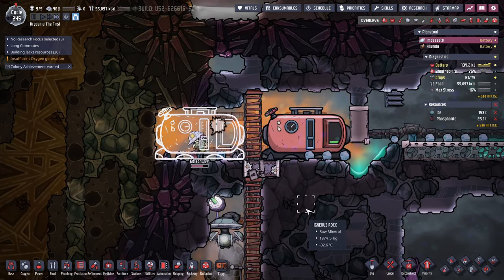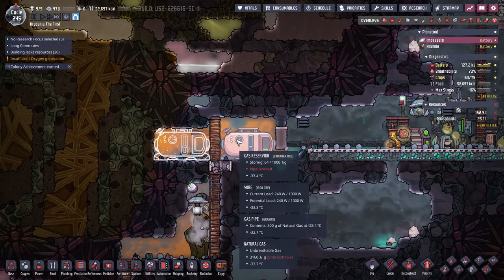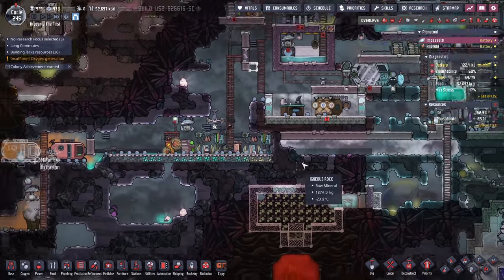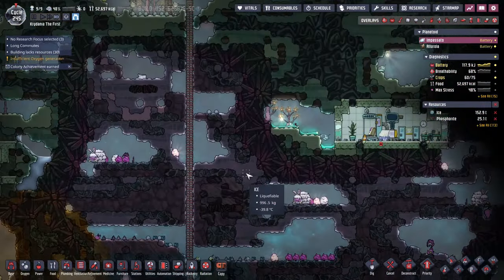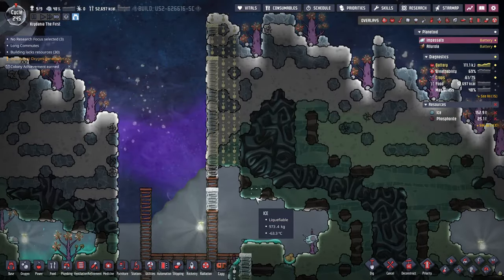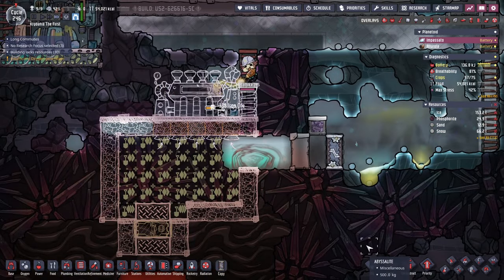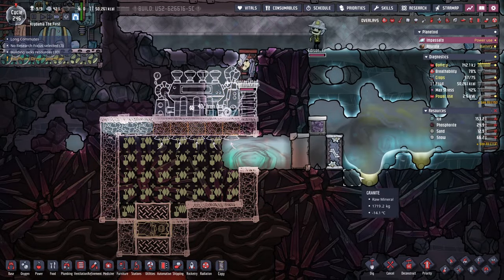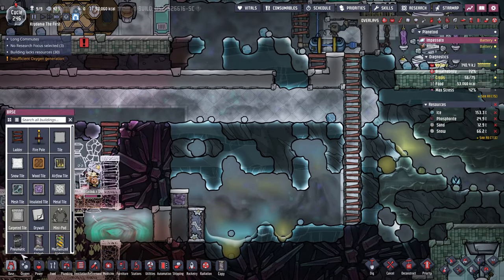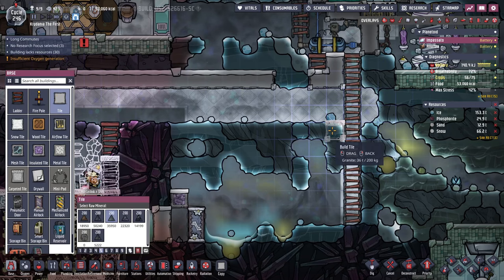Now we're getting this reservoir built — that'll build up, so we'll have two tons of natural gas in storage. Which sounds like a lot, but it goes fast. This is a long project, but they'll get done eventually. We're doing it — I'm beginning the figuring out of all this. This could go very, very poorly.